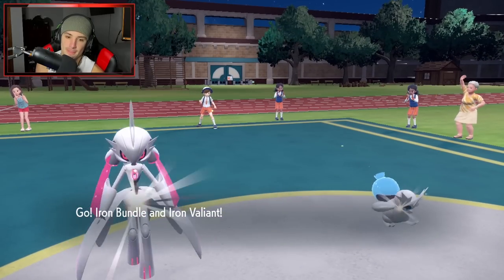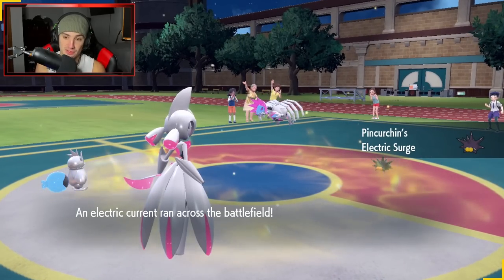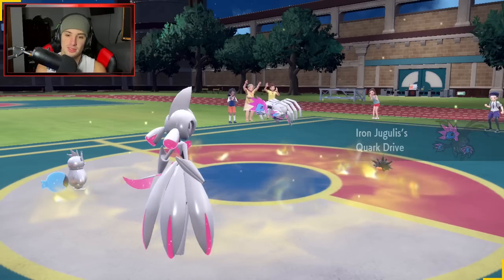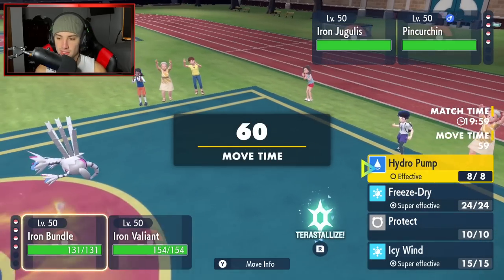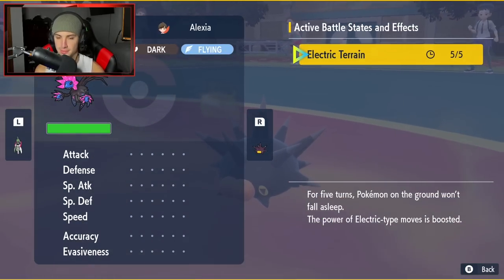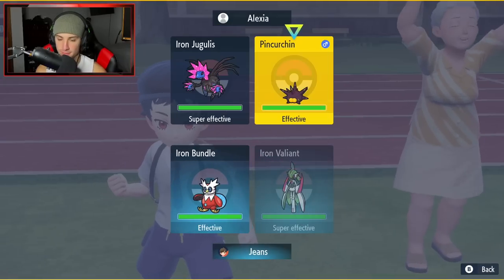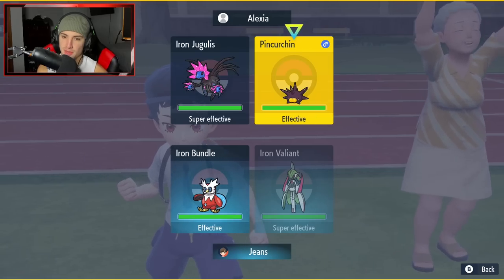Iron Jugulus and Pincurchin come out here. Electric surge pops, so everybody's quirk drives are boosted. Iron Bundle's quirk drive activates — speed is heightened! I want to see Iron Jugulus's typing first: dark and flying. I feel like Iron Bundle just rips into this thing with icy wind. I could Terastallize here too. I think I want to start chipping up on Pincurchin with my Iron Valiant.